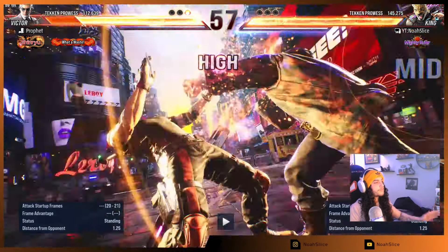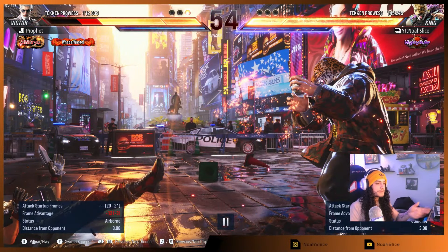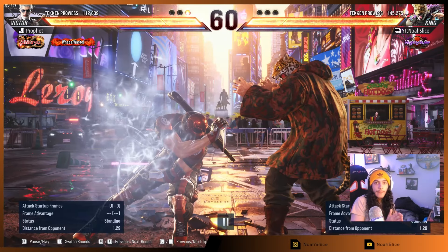He goes for the low sweep. 4-2-1 heat engager. I can throw a mid on purpose — King's forward 4 is safe and I don't really lose anything if they block it. The fact that he's minus, he's under pressure, and as a King player I can go in for a grapple if he stays blocking. That can be a really bad time for him. A lot of players tend to duck King because they don't want to deal with the grapple pressure.